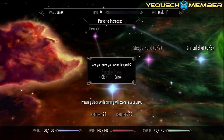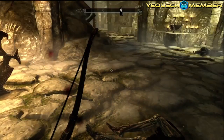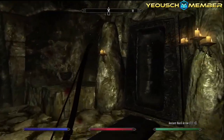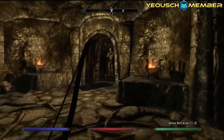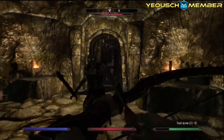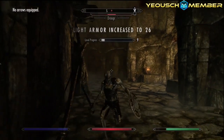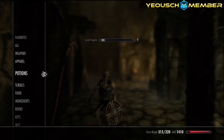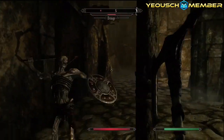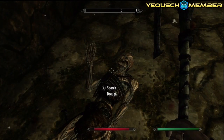I want Eagle Eye - pressing block while aiming zooms in your view. Okay, beastliness! Oh crap - die! Oh no, I don't have any more arrows. Luckily I've got a powerful axe. Oh yeah, haha!